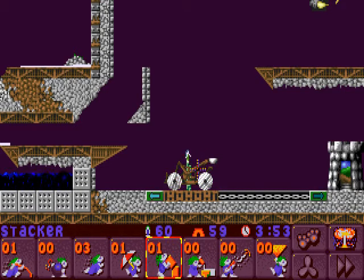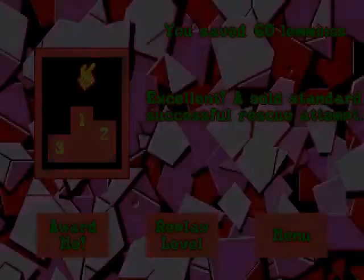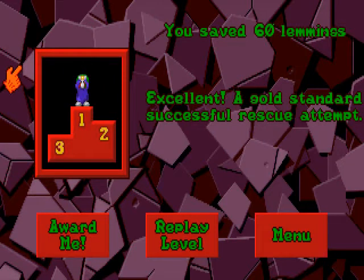He went to the right side, which is exactly what I wanted him to do, and he went into the exit — and that's 60 out of 60 lemmings! That's the final level completed of the Medieval tribe, the easiest tribe thus far.